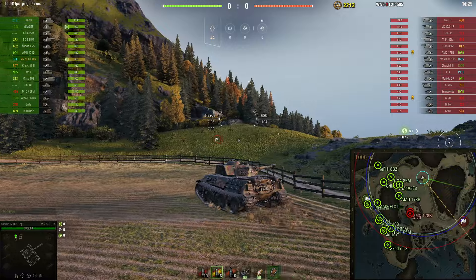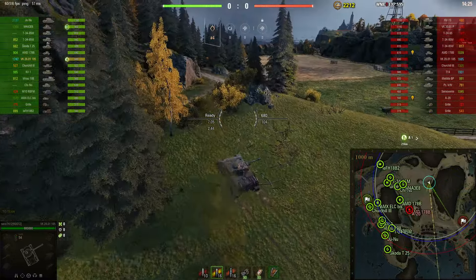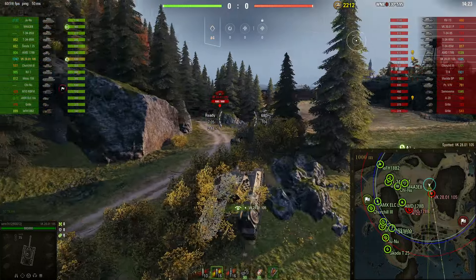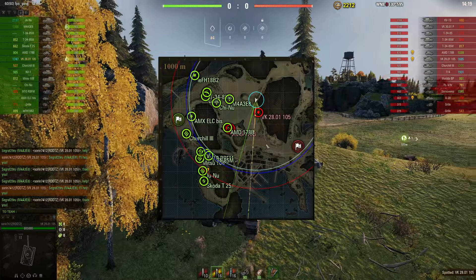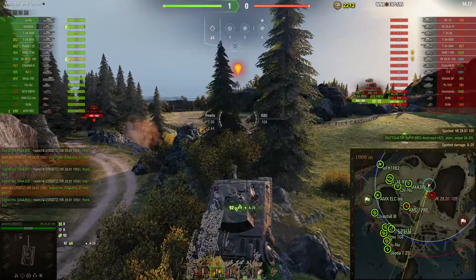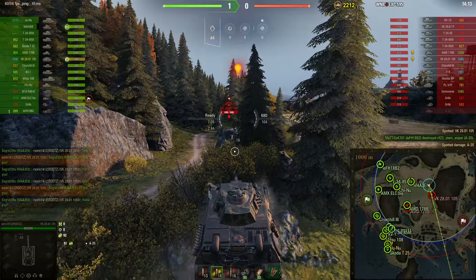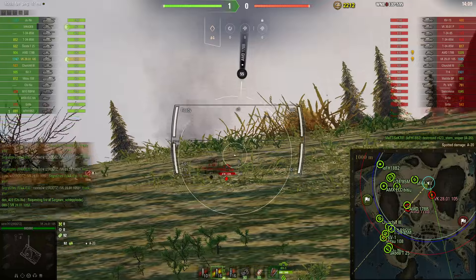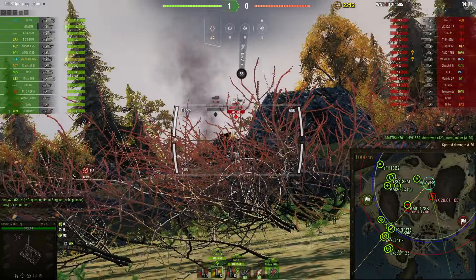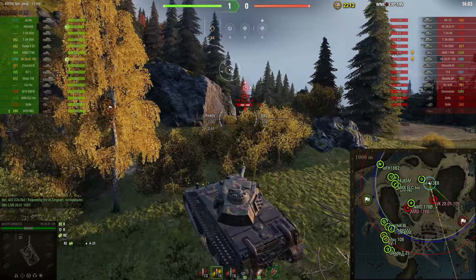We're gonna go to my typical bush over there, and try to spot both ways — actually three ways — because you spot the tanks over here, the tanks crossing like this, and the tanks over there. As you can see, we are spotting for the A20. We spotted this guy, and that AMD is gonna be a big pain, but by the looks of it he's stock, which means he has roughly 40mm of penetration or something like that.